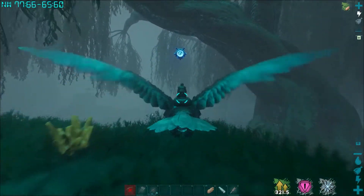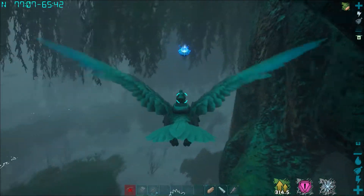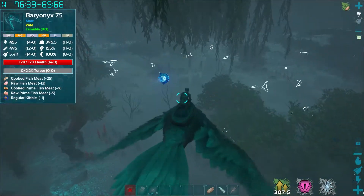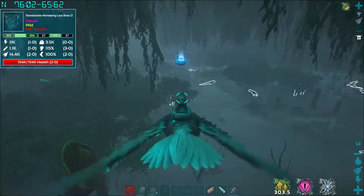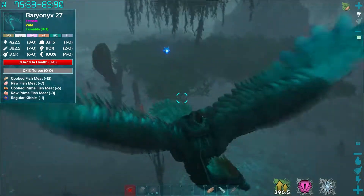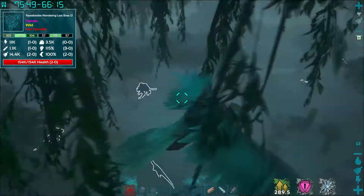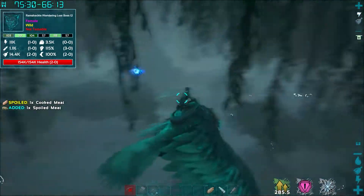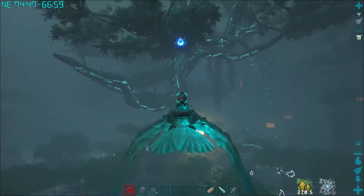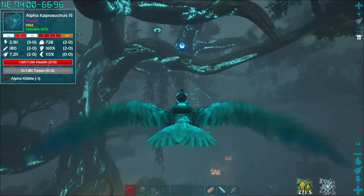I should probably get a bloodstalker — that'd be good, but they're hard to get because I need a ton of blood bags. Why do I have an XP boost? I must have accidentally picked up an explorer note. This is the guy — the ramshackle wandering loot boss. You just kill him and get loot, but I'm not going to try. He's got like 700K health and I've got 2K on my bird, and my bird does no damage — probably not even over 200. But I spot a glitch, I'm going to go for it.